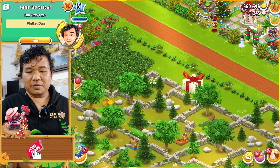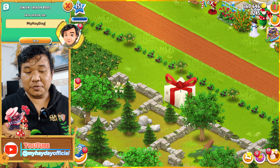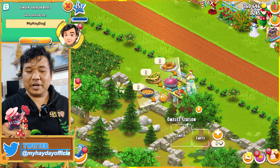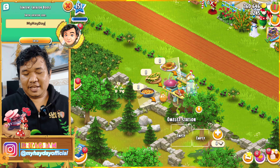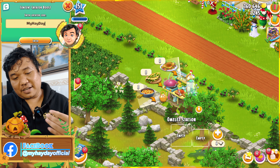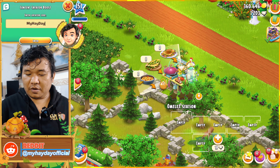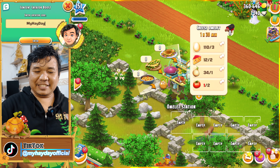Before I stop, I just want to do a grand opening for my new machine. What do we call this machine? We call it the Omelet Station. Unfortunately I bought it a long time ago but was busy and only had half the time to do the grand opening. So now I want to use my diamonds to unlock all the slots here.